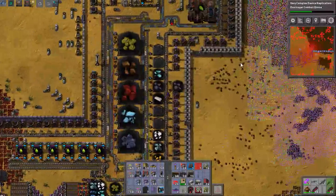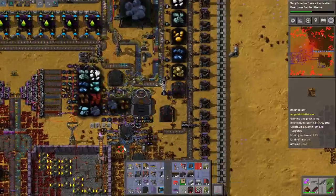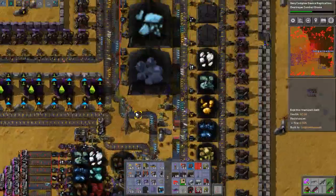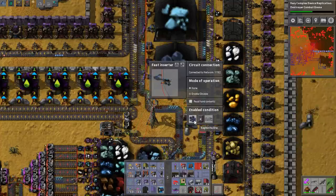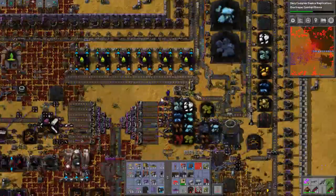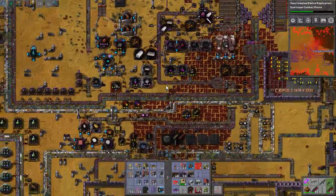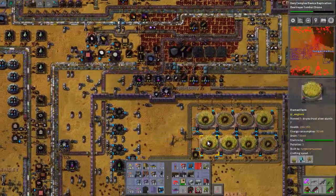This is the ore sorting area. It loads everything from here and puts it into this loop — everything in this factory is a loop. What we have is the circuit network conditions here that specify how much of these things we want in the loading bay at all times. That's basically how you keep things under control — you use conditions. Okay, here's the armory. This thing is kind of fun.